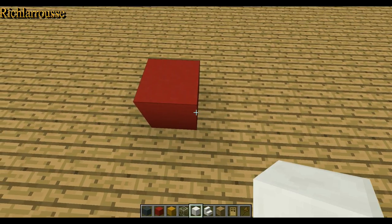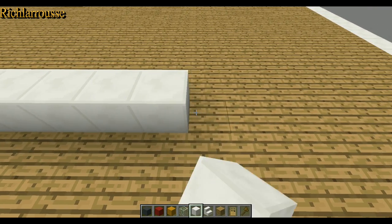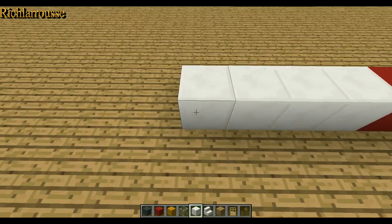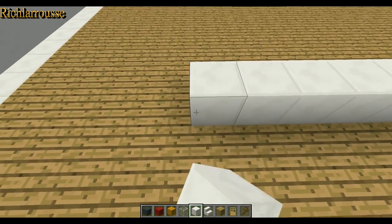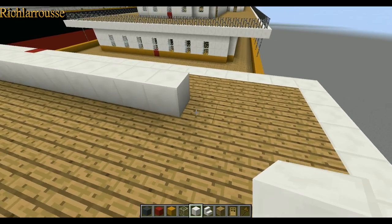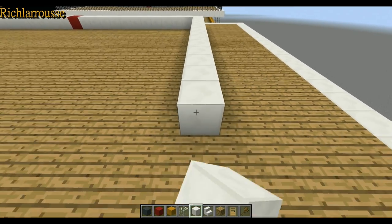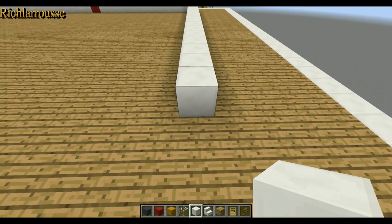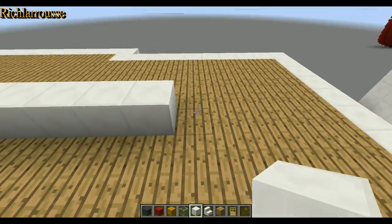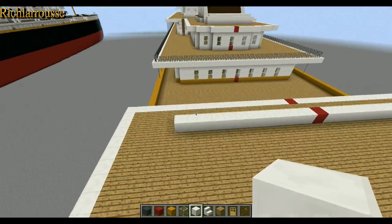That's 12 either side. Counting 12 one way and 12 the other way, like so. Then the sides are eighteen — counting one through eighteen. And then ten more — counting one through ten. Do the same on the other side: eighteen and ten. Then join them together across the back. So your foundation should look something like that — marvellous.